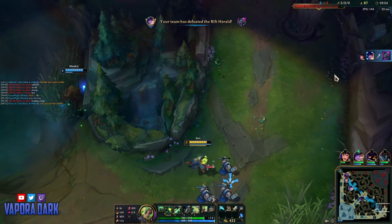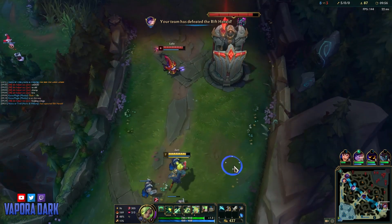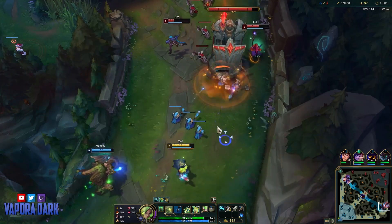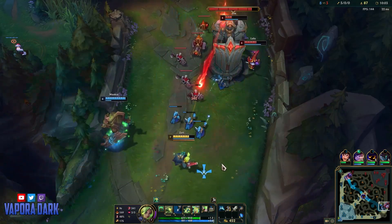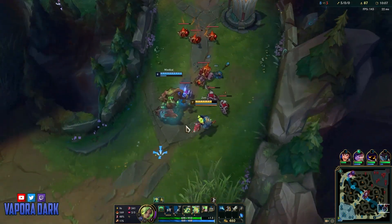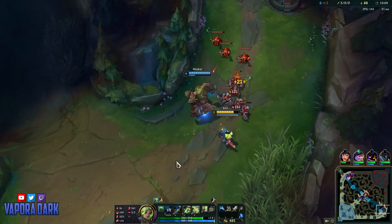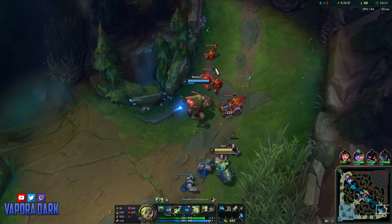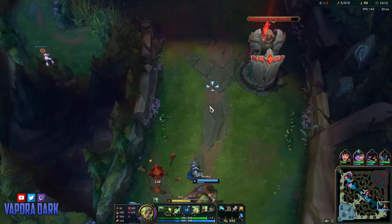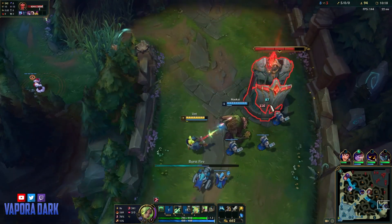Unfortunately not gonna be able to pick up the kill, but we did easily win the fight and that damage should hopefully stick. As you can see here, as Lulu tries to poke me, it just takes a Q to the face. Every time she tries to walk up and do anything to me, I just Q her. Zeri is just really, really good against short range champions. It's something that is really annoying when I play Tristana against her — I just can't go aggressive on her at all. If I wanna walk up and place the bomb on her, she can just Q me and walk away.